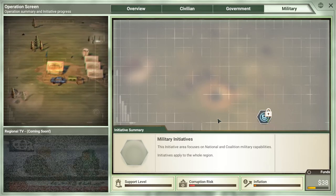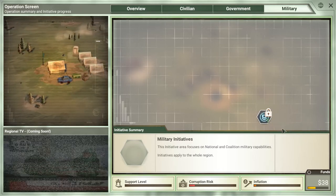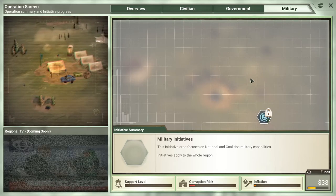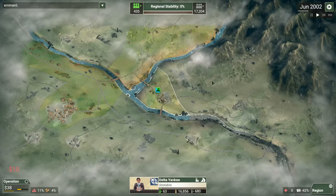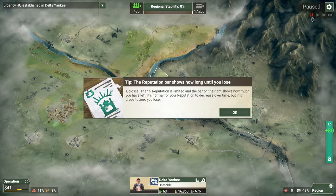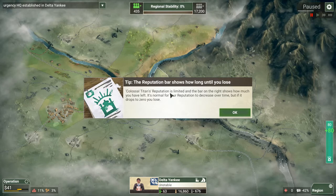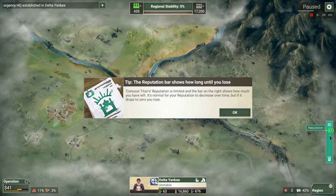Military is the other half of the game. Right now it's locked out — there's no need for military at the moment. But the game is called Rebel Inc. for a reason: eventually some rebels are going to pop up and start making trouble. We're going to have to deal with them in a military mini game. Let's start our actions — the game goes month by month, and we're paused in July. The reputation bar on the right shows how much time you have left. If reputation drops to zero, you lose.